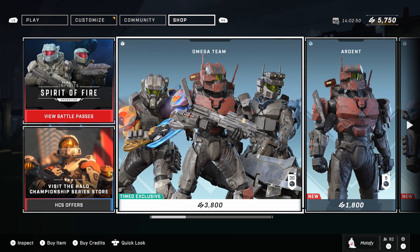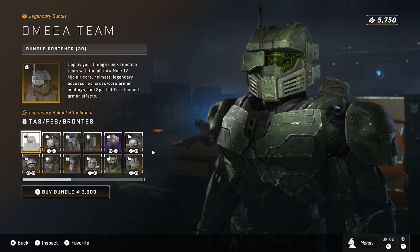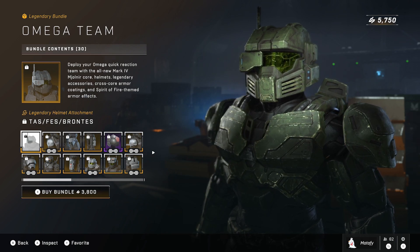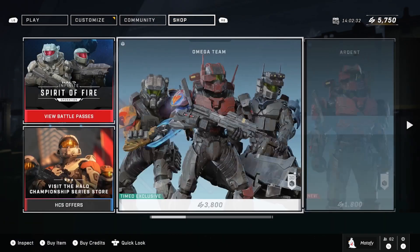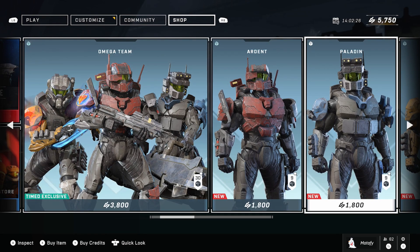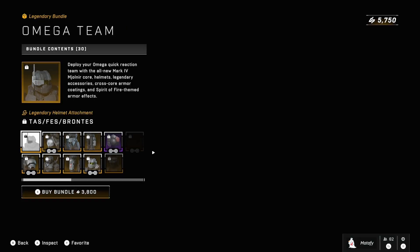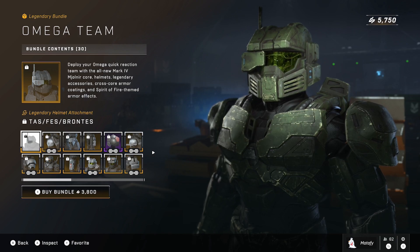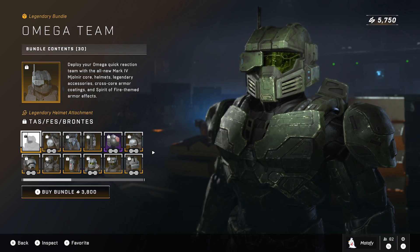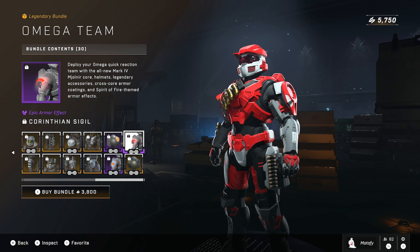This is what everyone came to see. If you guys made it this far, hit the like button — it really helps out. First things first, it's a brand new super bundle at 3,800 credits where you get the Ardent combo, the Paladin combo, and the Valiant combo. We're going to go into each one individually, but I just want to showcase what you get as an exclusive item for purchasing the super bundle.